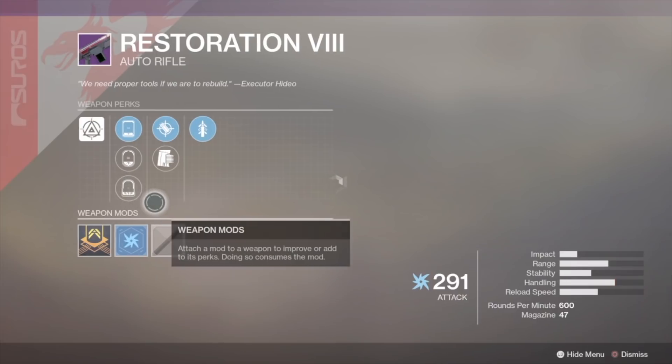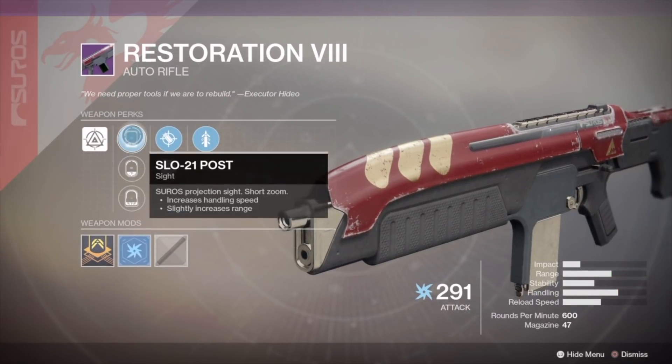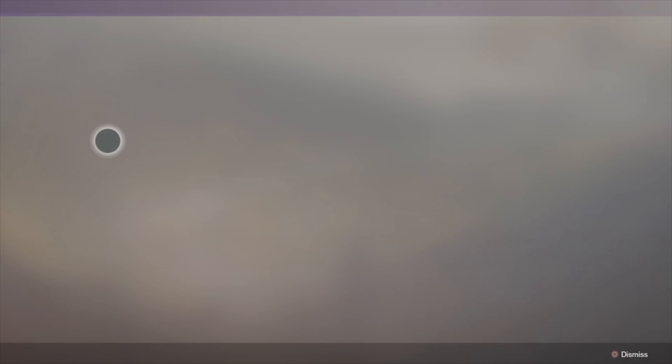The first weapon is the Restoration 8, an Auto Rifle in the same archetype as the Marty's Make. I like this archetype — it fires faster than the Prosecutor but does less damage per bullet. It has a huge magazine of 47 and also has Quick Draw, which lets you draw your weapon super quickly. Nothing insanely good here, but I would give it a try.